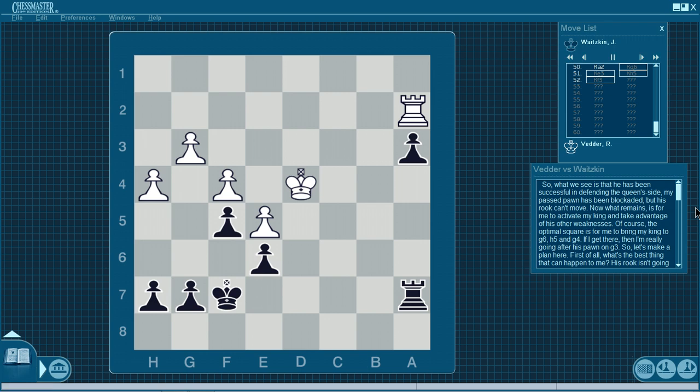He's been successful in defending the queen side — my passed pawn has been blockaded. But his rook can't move. Now what remains is for me to activate my king and take advantage of his other weaknesses. The optimal square is for me to bring my king to g6, h5, and g4. If I get there, I'm really going after his pawn on g3. If I try to bring my king to the queen side, he can stop it with his king — king to c6, he plays Kc4; king to b6, he plays Kb4. This allows his king to stay, helping the defense of his rook. That would be one way to try, but not the best.